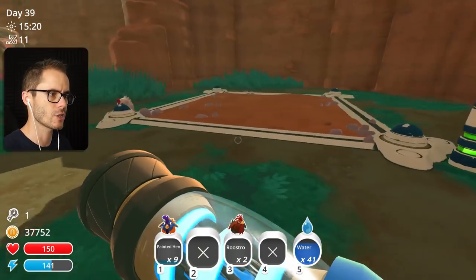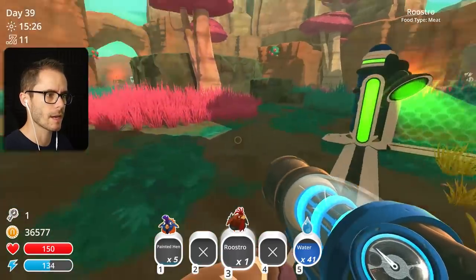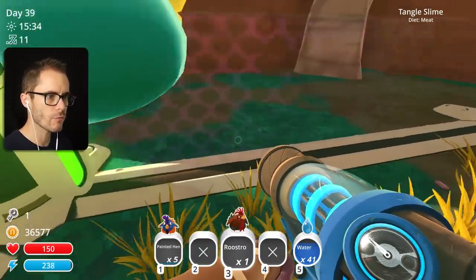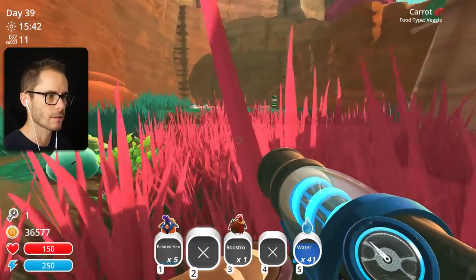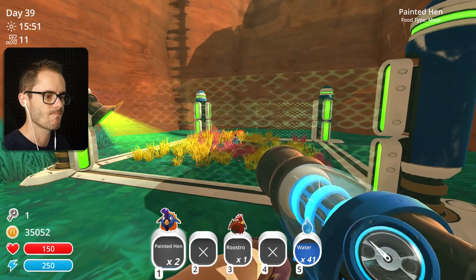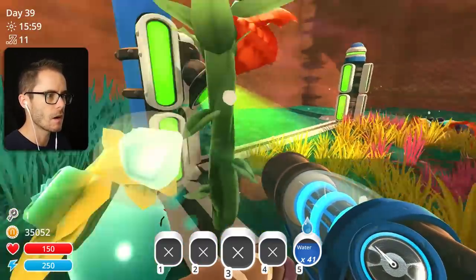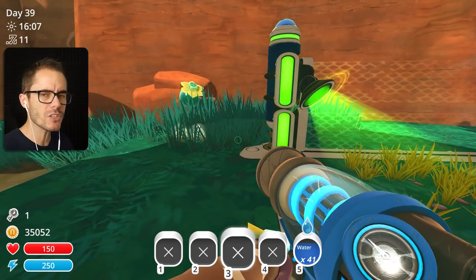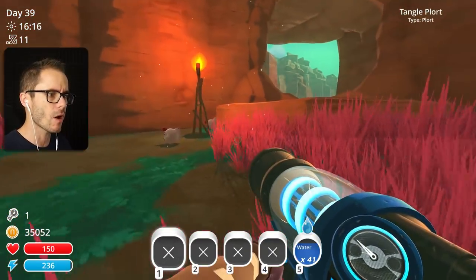Let's set up some coops. Hopefully the chickens don't get eaten. I'm not going to worry about higher walls, but I will get the Vitamizer. Put a couple of dudes in there — get a hen-hen. He rattles! Why are you rattling, bro? Let's put him over here, he can hang out in this bit. I just put high walls in — I didn't want to do that. Now they can't get out. You just ate my roostro! He just ate a roostro and one of my painted hens. At least let them grow a little bit — have babies.